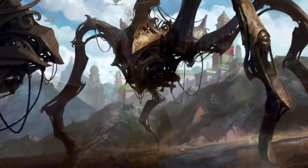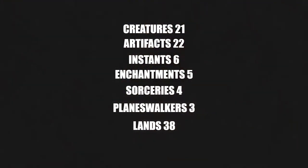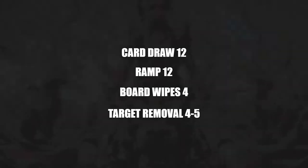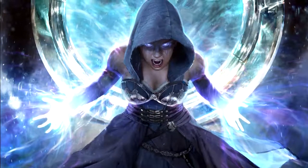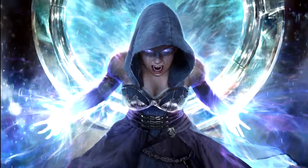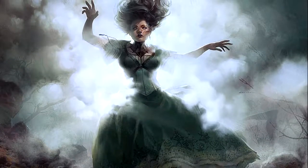The deck stats: 21 creatures, 22 artifacts, 6 instants, 5 enchantments, 4 sorceries, 3 planeswalkers, and 38 lands. We also have 12 card draw, 12 ramp, 4 board wipes, and 4-5 removal with Breya being the fifth. It has lots of card draw and hits a lot of the marks we look for. It's a stable and surprisingly consistent deck — even though you're drawing different cards they synergize so well that the consistency seems really high.